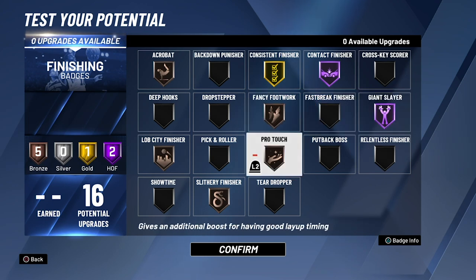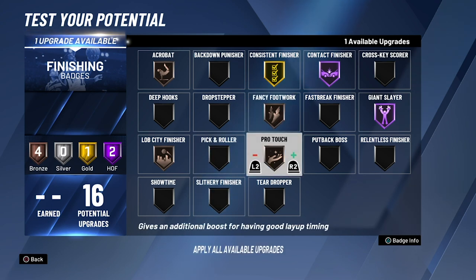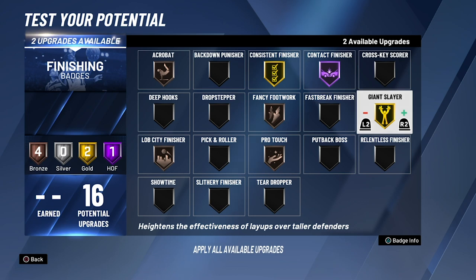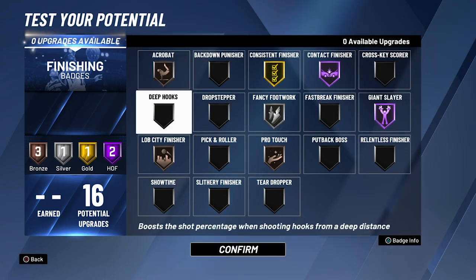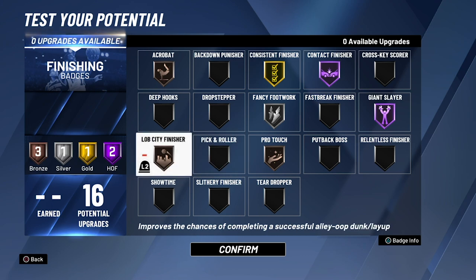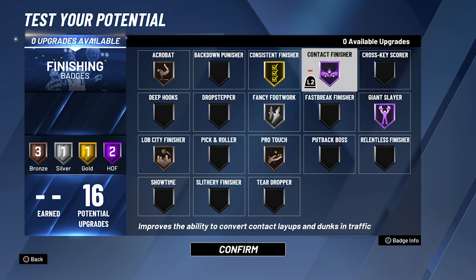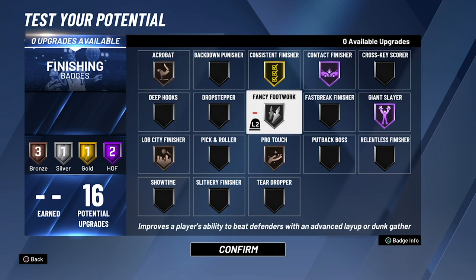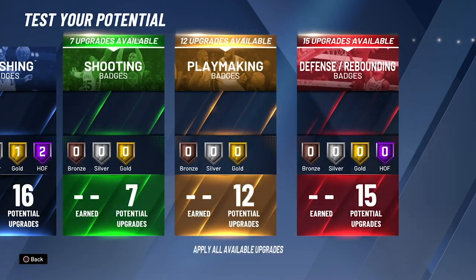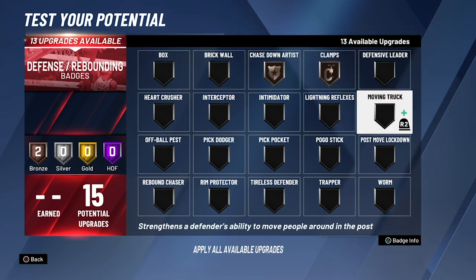The two main finishing badges you want are consistent finisher and contact finisher, and giant slayer at hall of fame is probably needed. You could get rid of some and add others — I'd recommend fancy footwork or pro touch to silver, and giant slayer at hall of fame or gold. It's really up to what you see working best with your build. The biggest ones are consistent finisher, contact finisher, and giant slayer.